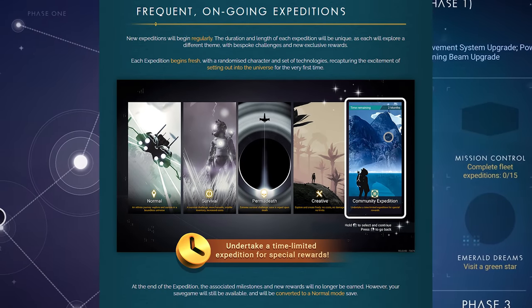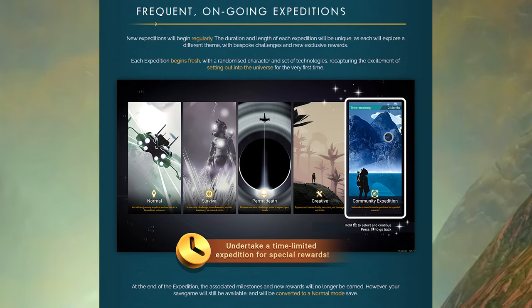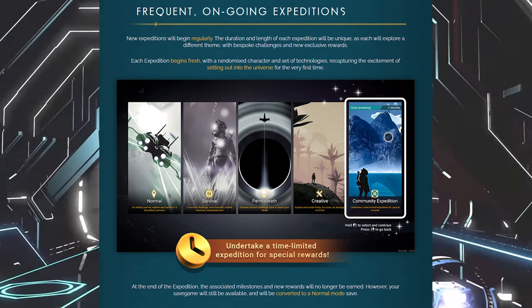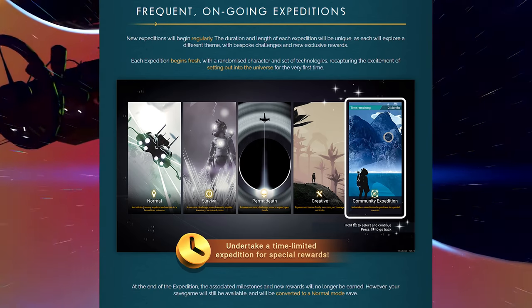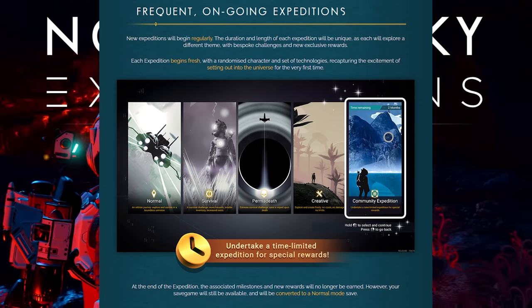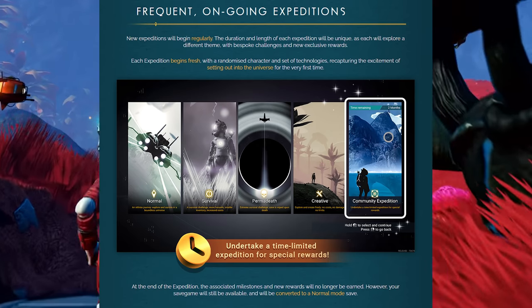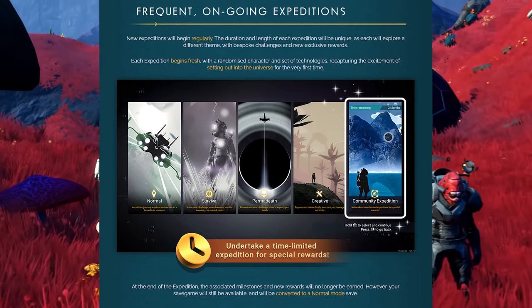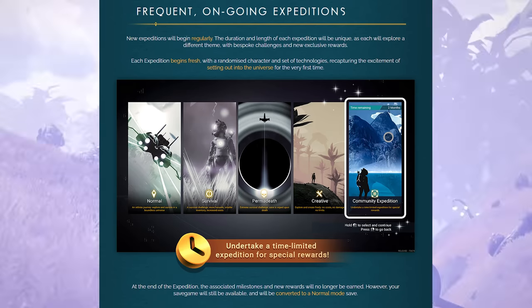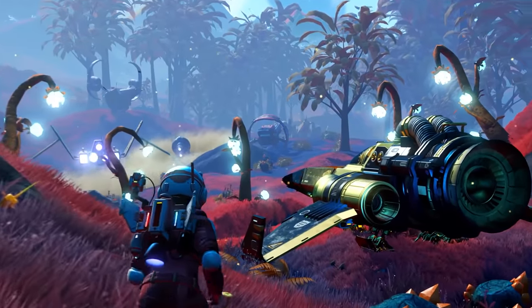New expeditions will begin regularly. The duration and length of each expedition will be unique, as each will explore a different theme with bespoke challenges and new exclusive rewards. One of the rewards is a golden ship. Each expedition begins fresh with a randomized character and set of technologies, recapturing the excitement of setting out into the universe for the very first time. At the end of the expedition, the associated milestones and rewards will no longer be earned; however, your save game will be converted to a normal mode save.